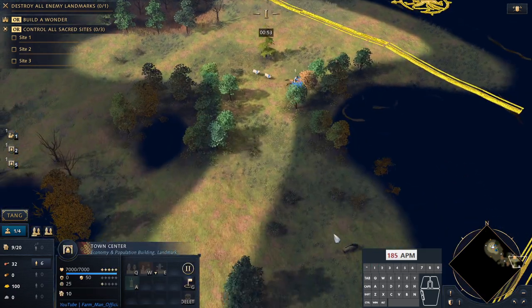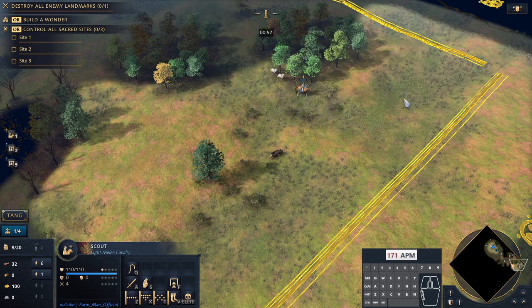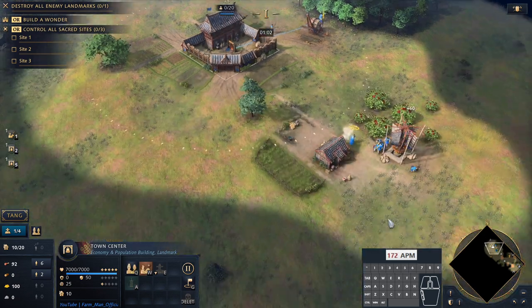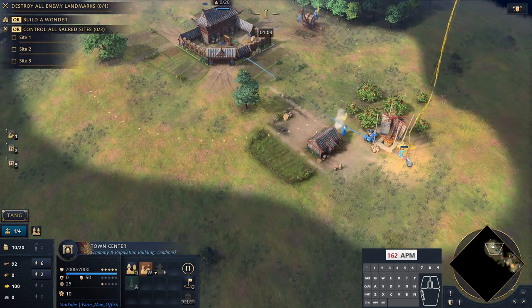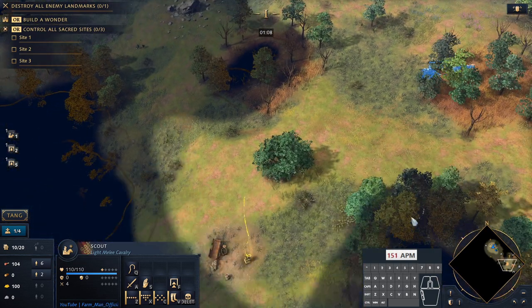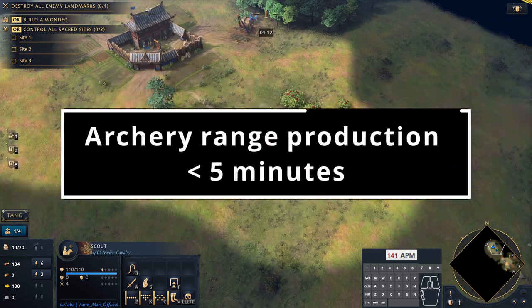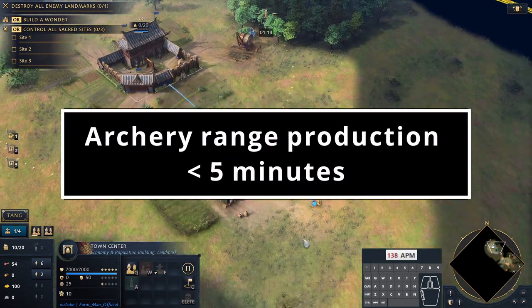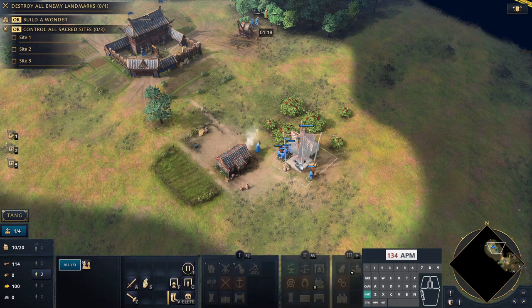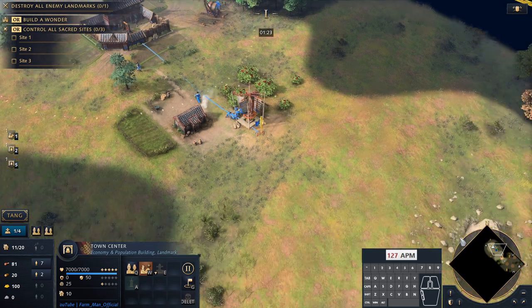Periodically, once we've got at least 20 gold in the mill, we'll take the Imperial Official to pick up the gold from the mill and deposit it in the town centre. Bear in mind, before you do the pick up for the gold, make sure you drop off the food from the sheep gatherers, because you don't want to drop off the food when your Imperial Official is not there. The target for this build order is to have constant production from one archery range supervised by the Imperial Official by under 5 minutes — and with supervision, this one archery range acts as if it's three.